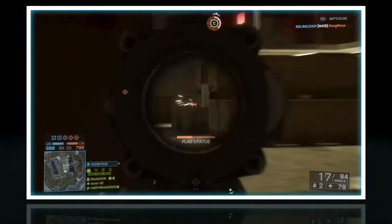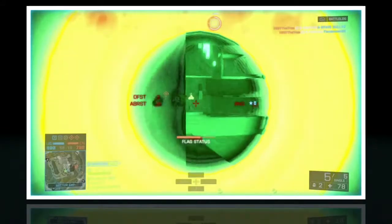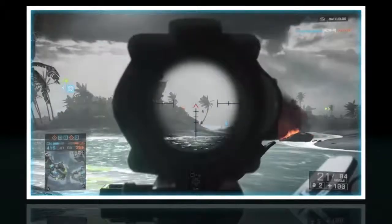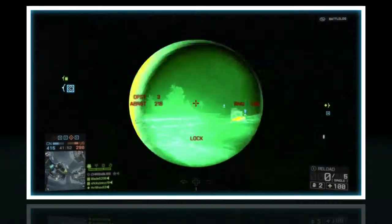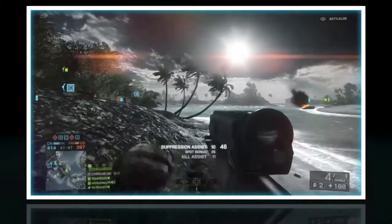If the enemy is near the explosion, which they usually will be, you should get the kill. It takes about two or three little grenades to kill an enemy completely. Once you master being able to figure out where the enemy is with this thing, you can slide across the map kind of like this — this is only an assist, but as you can see I'm going to get another kill across a different island.